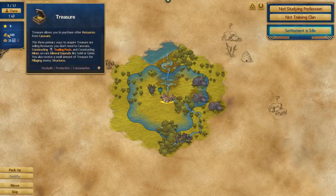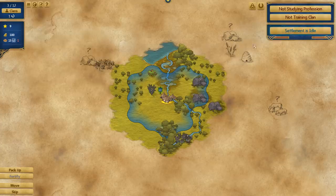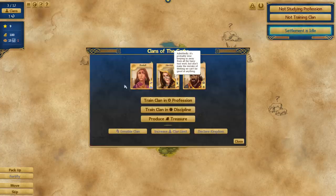You can see our treasure and our food. Food is really, really important, as you can probably imagine — people consume food. Each of your clan's family consumes 0.2 food per turn. You start the game with three clans of one family consuming a total of 0.6 food per turn. Currently our settlement is idle, and this is probably the main screen that we are going to be interacting with throughout the majority of the playthrough.